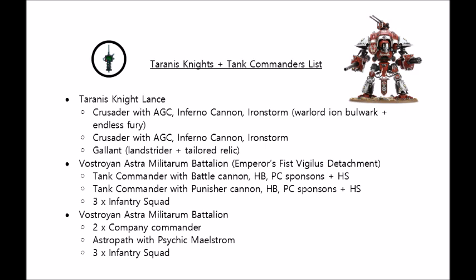My Warlord is one of these Crusaders, who has Ion Bulwark and Endless Fury. These are two choices that are useful in almost every matchup. Ion Bulwark is great if your opponent has any shooting that's better than AP-1, and Endless Fury is just a flatly improved Avenger Gatling Cannon that is pretty much an auto-take in my books every game. No matter what I'm facing, it will be worth having, because Avenger Gatling Cannons are effective against basically any unit you turn them on. Having Ion Bulwark on the Warlord Knight makes the opponent not want to shoot it as much, which is another added bonus.